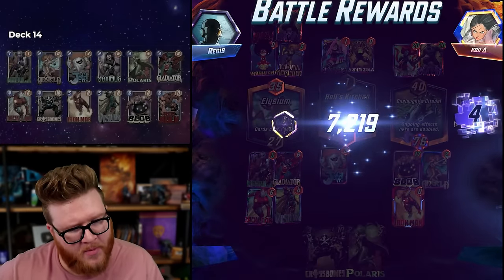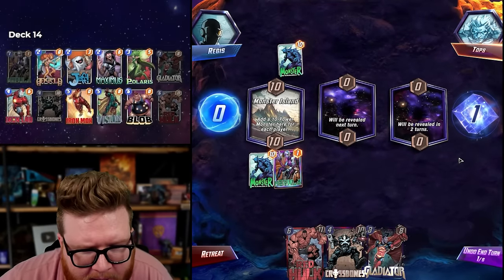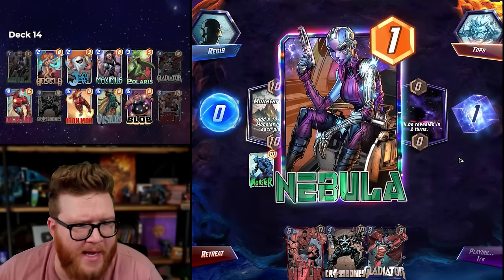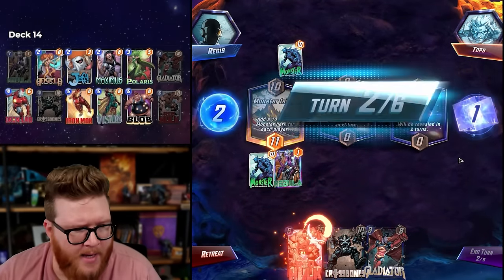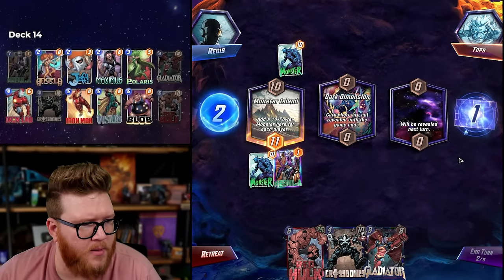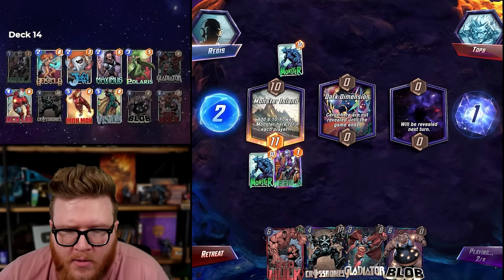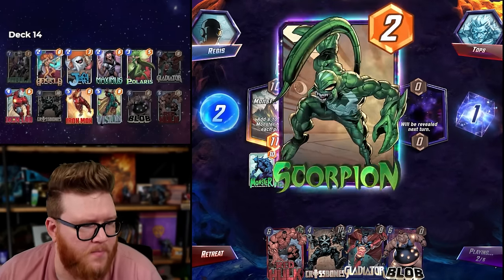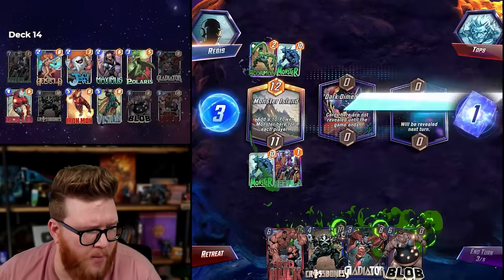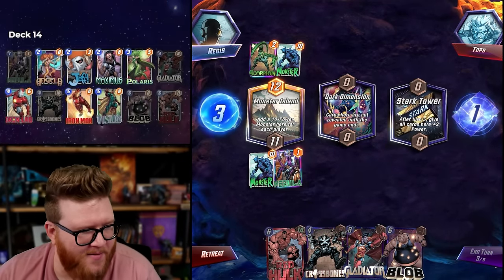This got me — Elysium plus Ravona makes all of this super cheap and scary. Good thing they didn't have Long that game. Is Monster Island a featured location? I've had this like three times in the last five games. Red Hulk showing up — Nebula's really good in Monster Island. No two drops, that's the most common card in our deck by cost. We can live with Scorpion — our dudes are big.